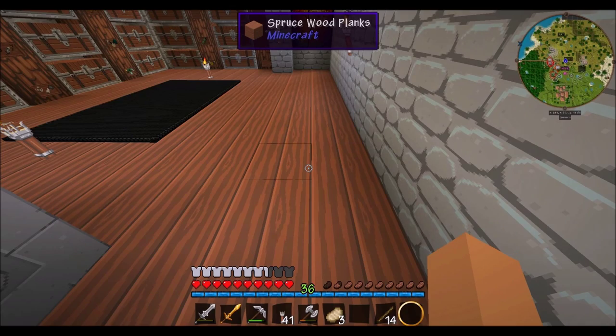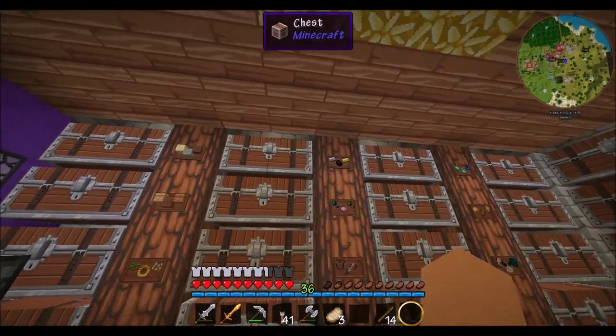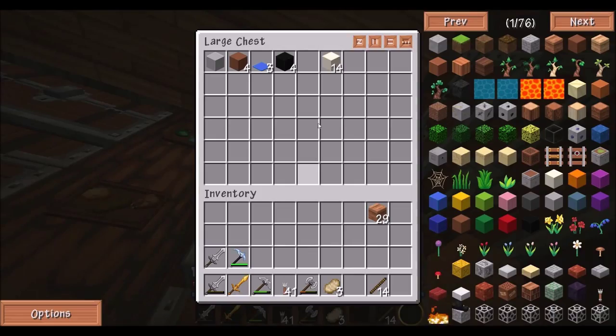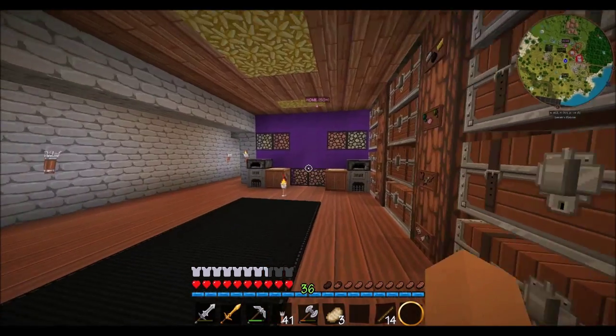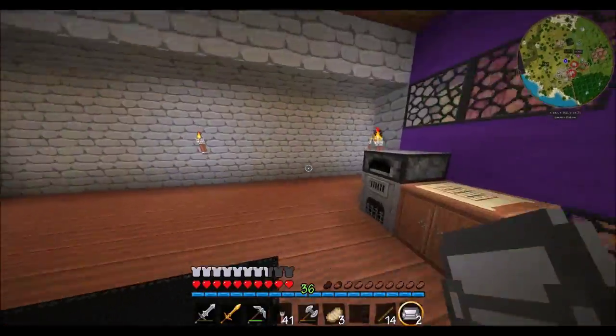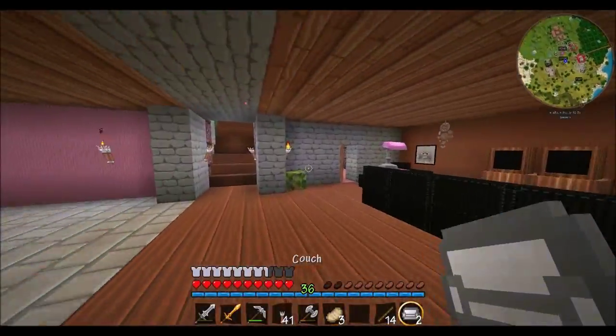I feel like I have a rash on the back of my neck. Where is our wool? Oh, it's up here. So we'll make a couch — we can only make... oh we can make two, good! So let's put those down. I'm thinking I'm going to keep them white. I don't know.